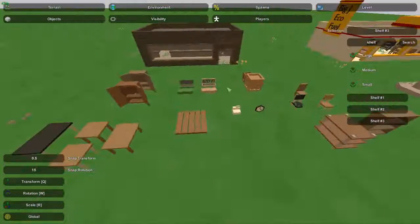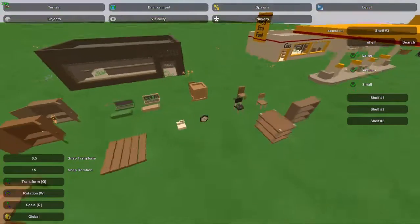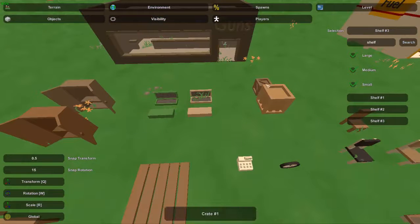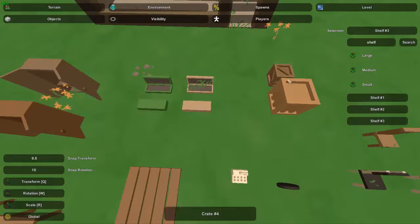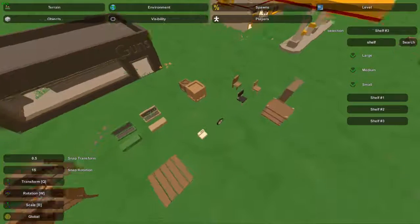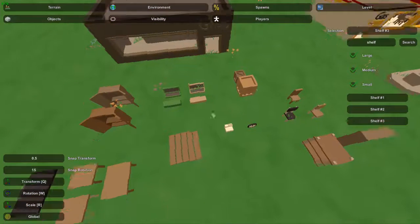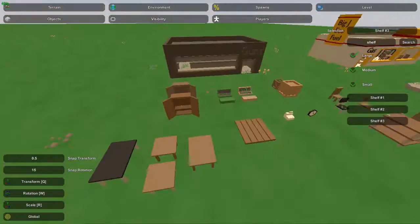I've got pretty much most of the items that you actually need to decorate this shop. Starting with the most common ones — all the crates: crate one, two, three, four, five, six. I don't know why they're numbered that way, but it was probably the order they were created. Pretty much these crates are usually just placed around. I'll be making two versions because there are generally two types.